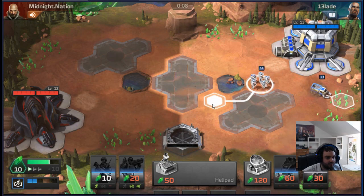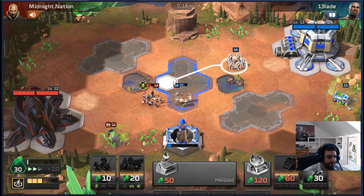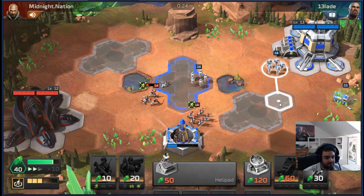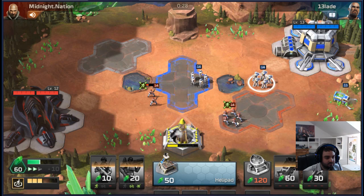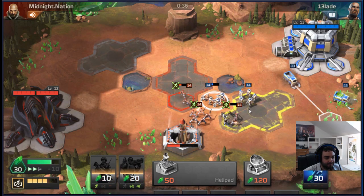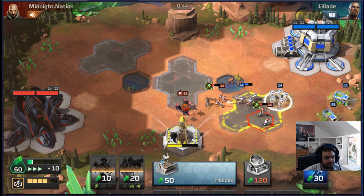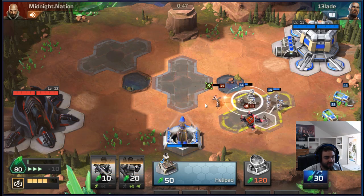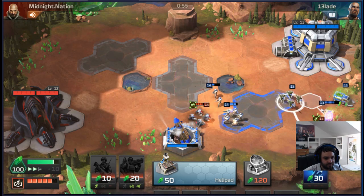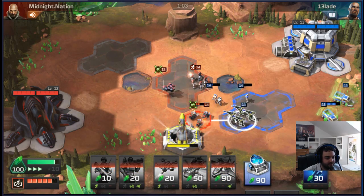Fourth game against Midnight Nation, who traditionally likes to play tech — I wouldn't be surprised to see double harvester from him. We're going to go Harvester into Rifles and look to stall. We want to hold our rifleman back to stall the missile, then push in to deny him access to our harvester. These are laser drones — that's pretty annoying. I basically have to make a Hammerhead to fight these things. I could make missiles but they'd be pretty slow. This would be a good place to have Talon instead of Drone Swarm, but Drone Swarm is what we've got.